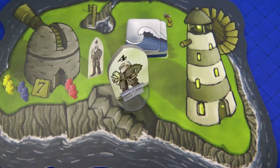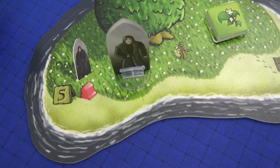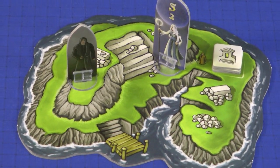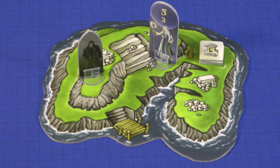Place the Master Builder on Isle 7 and the Apostate on Isle 5. In later games distribute each of the figures on the Holy Isles of your choice, and you may place more than one figure on the same Isle.